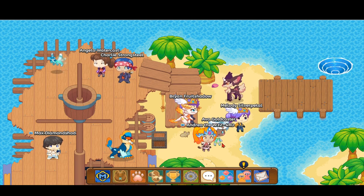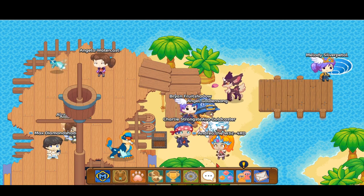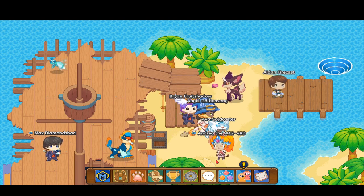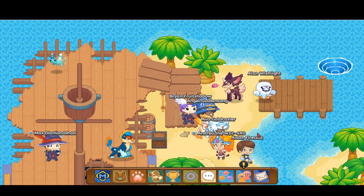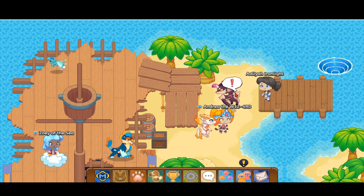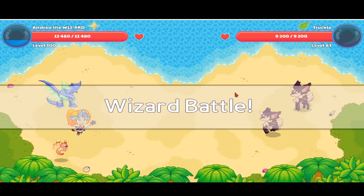I'm still going to use my poor little pet that I rescued. I made a video on how to get the sprite so you can check it out on the eye icon or in the description. Let's go ahead and battle this truckle and place that awesome sprite on our team. I just placed the sprite on my team, so now let's battle this truckle.